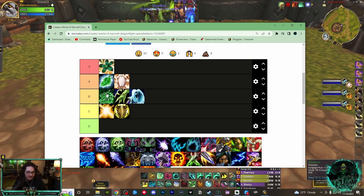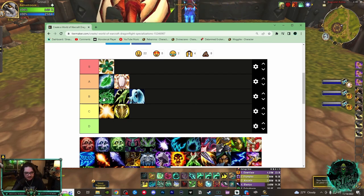Mistweaver has a lot of healing output but no utility. Resto Shaman has a lot of utility but no healing output. Holy Priest is subpar with both utility and healing output. Mana on Holy Paladin is really rough — decent healing output, but not nearly as much as Mistweaver or Holy Priest.